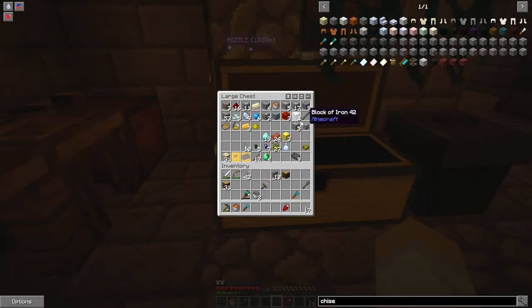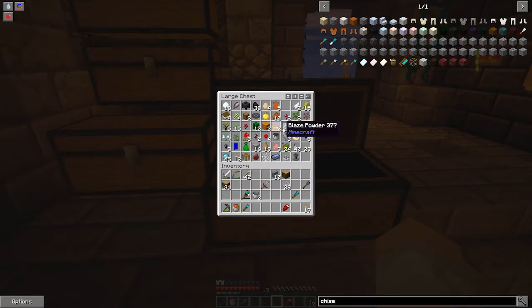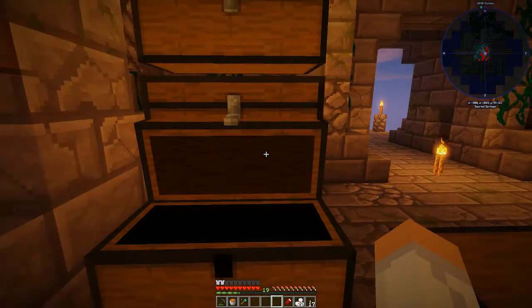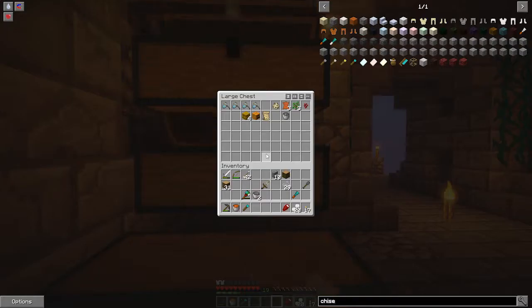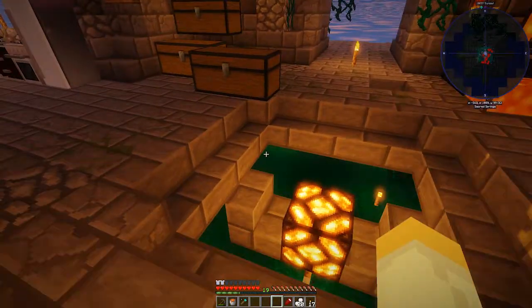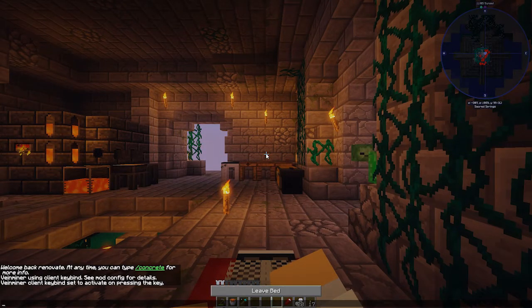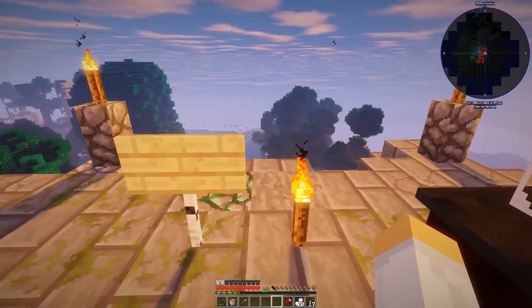I know we have a bunch of string but I don't know how much wool we have. It's getting nighttime again — seems like every time I play it's night. Grabbed some string, but I'm not seeing any wool in these chests either. These are all the fluid cows and stuff we brought from the other place. I did get a sand chicken from a reward bag. Let's go ahead and sleep.